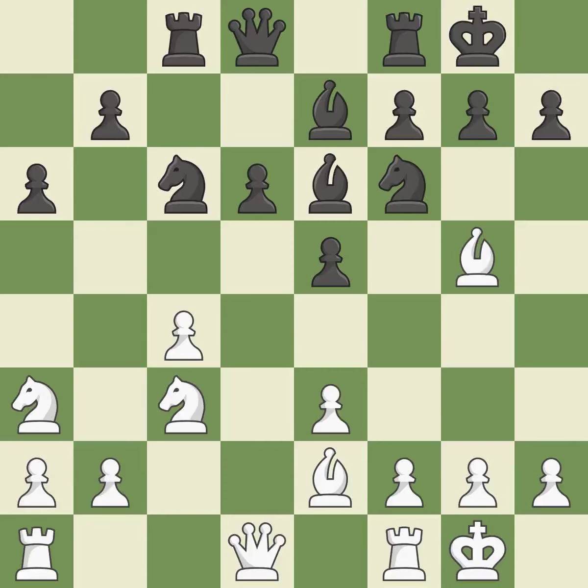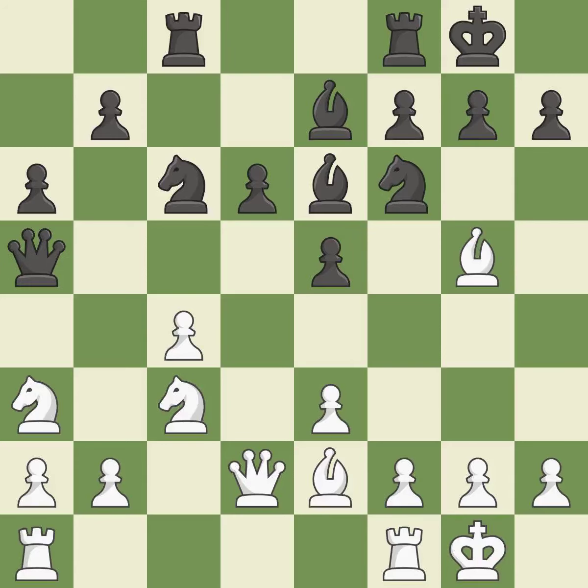This misses a chance to link together Rooks — it is incorrect. This permits the opponent to reveal an attack on a Bishop — it is an inaccuracy. This might indicate that a Bishop was attacked — it is incorrect. That's a decent move. This threatens to reveal an attack on a Knight — it is excellent.